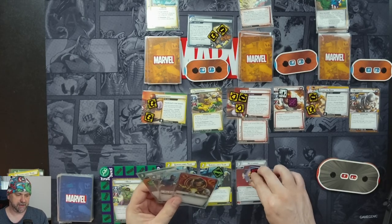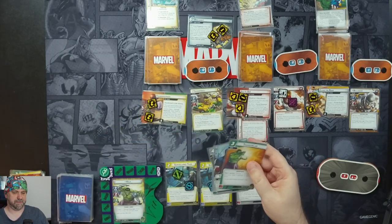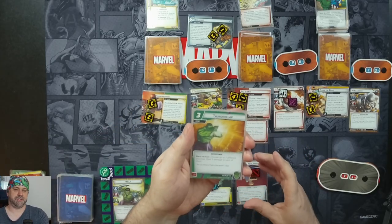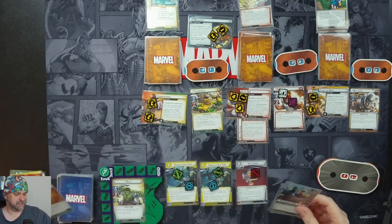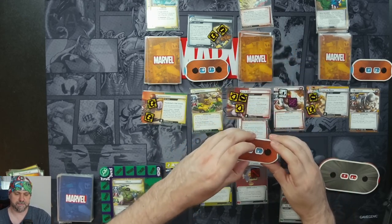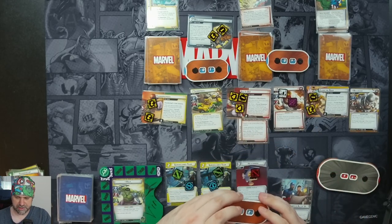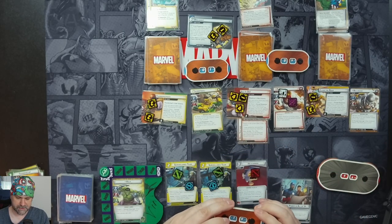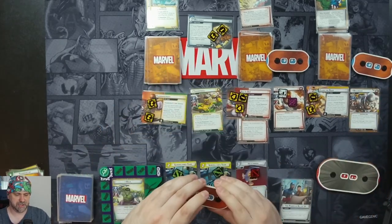We'll use Helicarrier to reduce Thunderclap by one, and use Genius to pay for it. With Thunderclap, choose up to three different enemies, deal three damage to each — again this is not an attack, so Piledriver's Retaliate won't hit us. Three to Piledriver, taking him down to five. Three to Bulldozer, taking him down to nine. And three to Thunderball, which eliminates Thunderball.